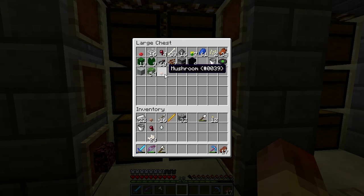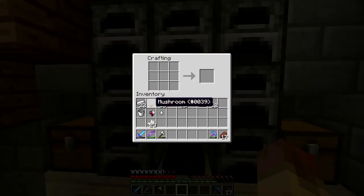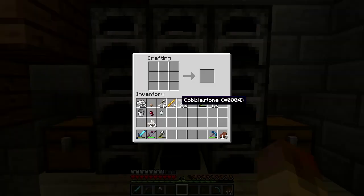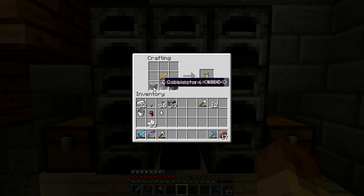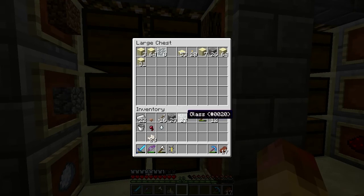Let's make the brewing stand. I'll show you the fermented spider eye later, but first we need to make the brewing stand, which is a blaze rod and then three cobblestone. There's our brewing stand. The next thing we need is glass bottles — you get your glass that you melted or cooked with the furnace.